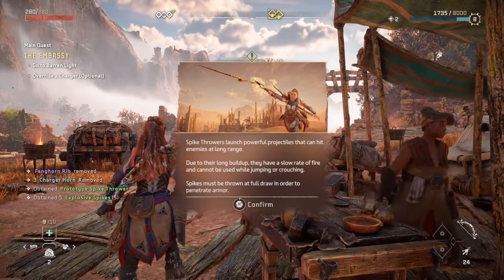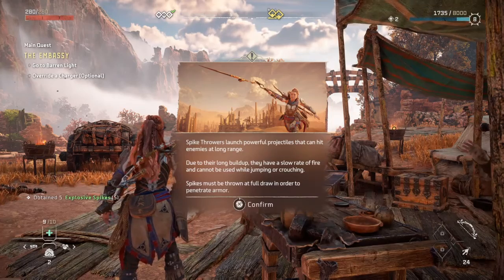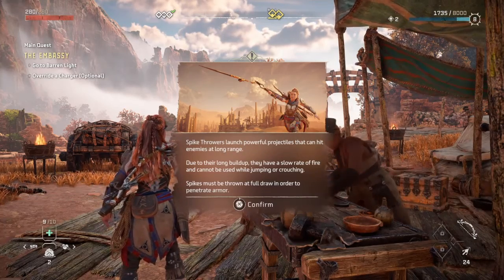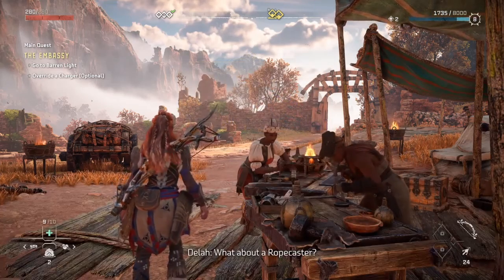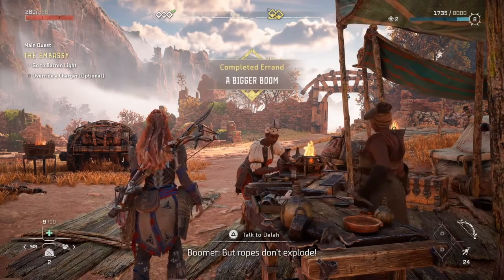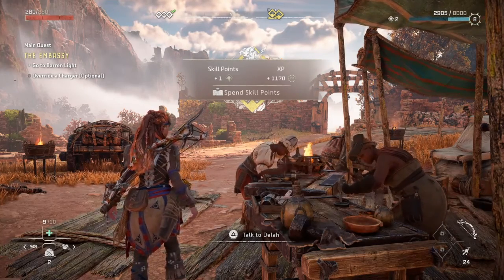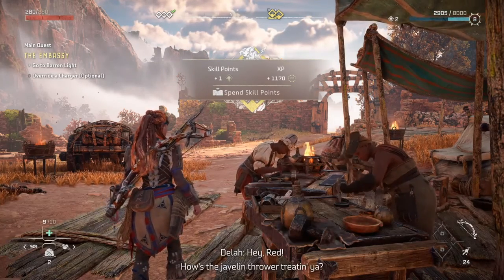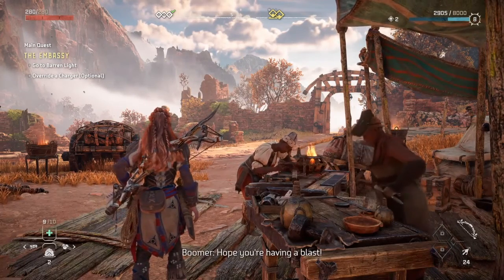A spike thrower launches powerful spikes which allows me to hit enemies at long range. Due to its long buildup, you have a slow rate of fire. It cannot be used while jumping or crouching. Full draw in order to penetrate armor. What about a rope caster? Ropes don't explode. And yet, they did make explosive rope casters. Hey Red! How's a javelin thrower treating ya? Hope you're having a blast.